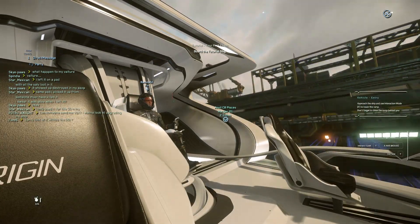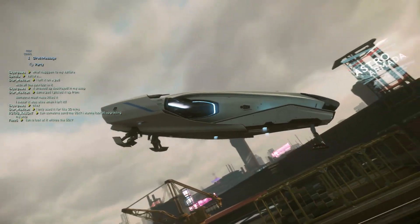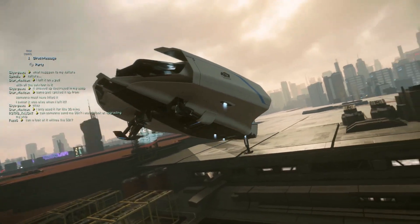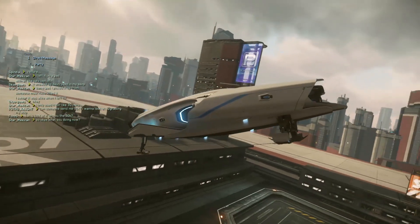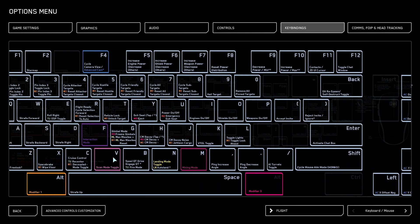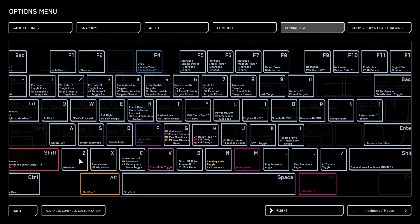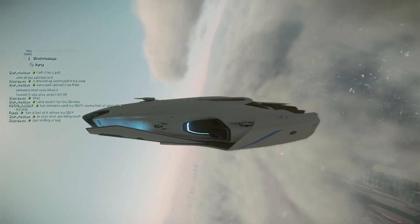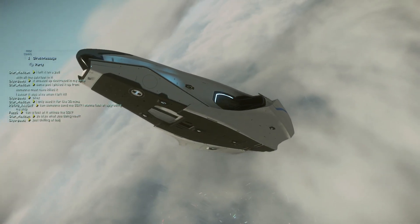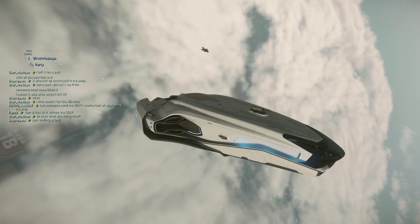I don't know how to put it away at the moment. Okay, we'll just fly with the landing gear down. Was it C? No idea. Let me have a look at the binds while you fly. Flight... C is Cruise Control. Landing mode toggle, I think N. There we go. Is it N? Yep. VTOL was K.